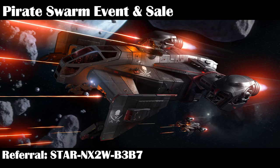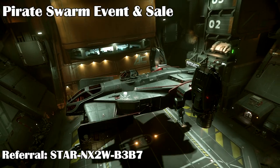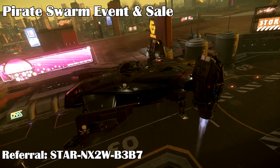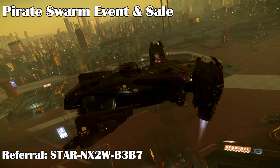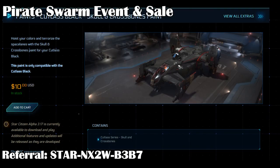Now being that it's Pirate Week, if you beat Pirate Swarm in Arena Commander, you can also unlock the Pirate versions of the Caterpillar, the Gladius, and the Cutlass on the website, just during this week. So brush up on your Pirate Swarm skills. Even better, you can also buy the Cutlass Pirate paint separately on the website, so you don't have to buy the whole ship if you already have one. Sadly, the Caterpillar and Gladius don't have the separate Pirate paints, so you'll have to buy the whole ships.